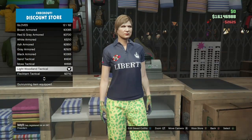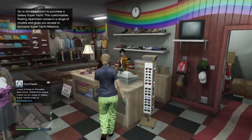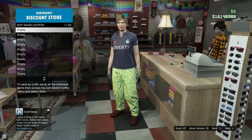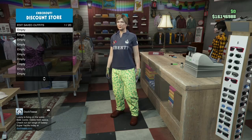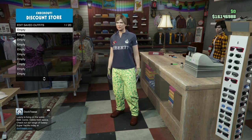Once you've got that, go ahead and save your outfit. When you save it, make sure you save it in an empty slot that's on your main character. So if the outfit you didn't want to lose on your main character was in slot 20, save this one inside a different slot. Just save it on any empty slot on your main character.